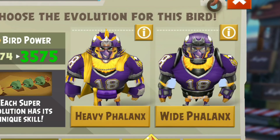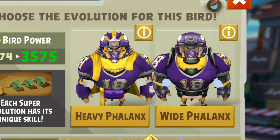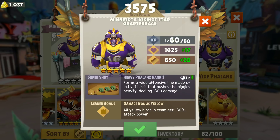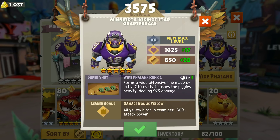Let's have a look at the evolution path we can choose from. There are two types: the Heavy Phalanx — is that how you pronounce it? — and the White Phalanx. The Heavy Phalanx forms a wide offensive lineman of extra one bird that pushes the piggies heavily, dealing 1,300 damage.